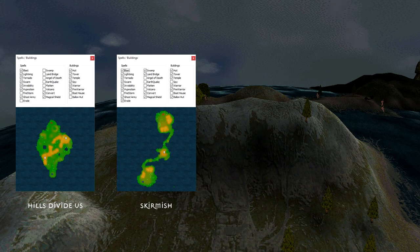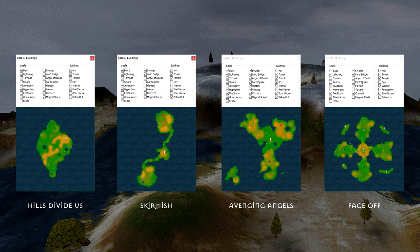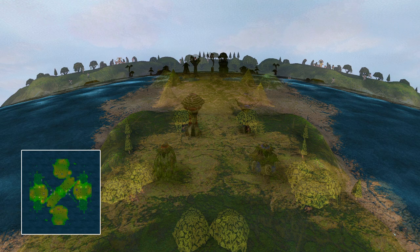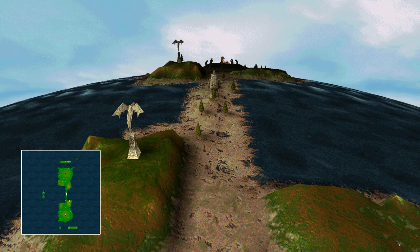Each map created by Bullfrog had a different set of spells and buildings available to the player, highlighting the fact that some spells and buildings are perhaps better suited for certain worlds, or that the map creator had a vision of how the map should be played and the restrictions are set to match that vision. It may not be too far-fetched to suggest that the most popular multiplayer maps — flat, symmetrical and with one or two lanes — have been created to suit the restrictions imposed on new players for almost two decades.